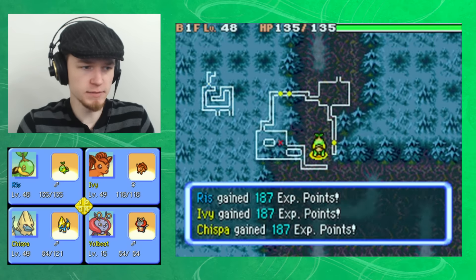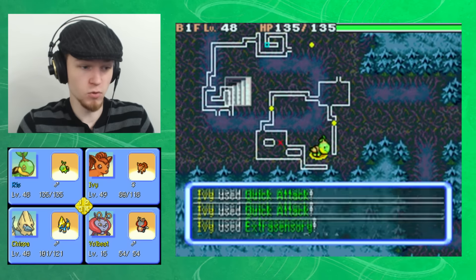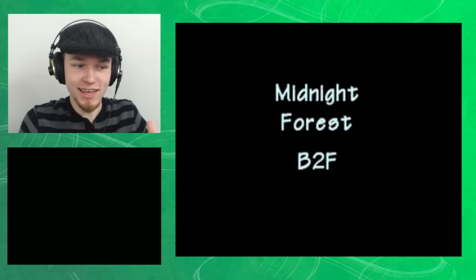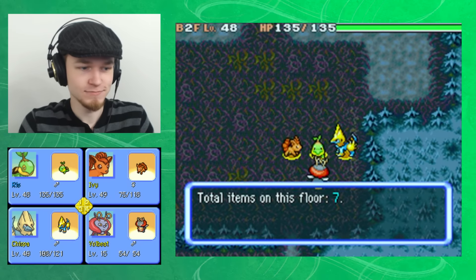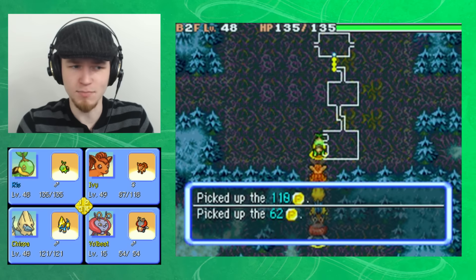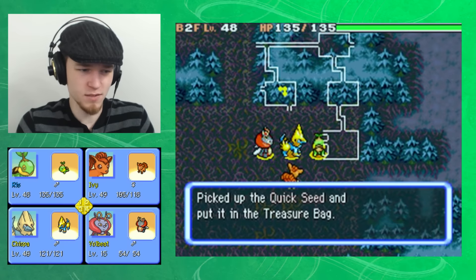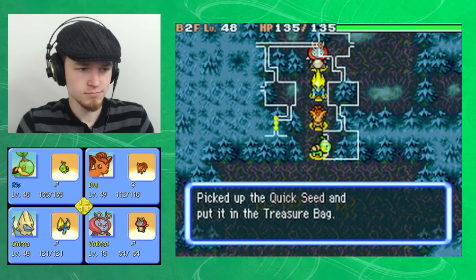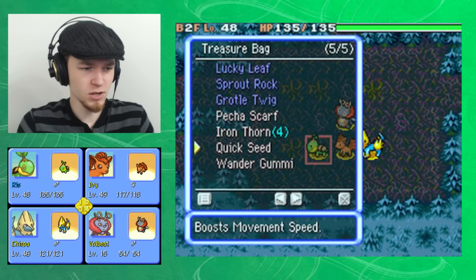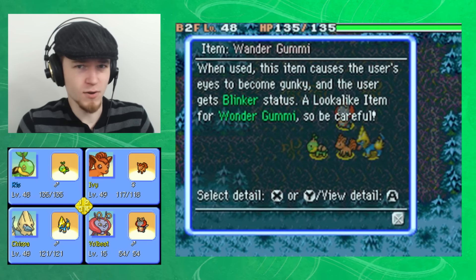At least Chispa's taking care of Volbeat for me. I just want to quickly find the stairs. Good — I found the stairs. We found the stairs, we're all together again. Second floor of Midnight Forest. I don't have a Roll Call Orb anymore — I used my only one. I picked out two more Reviver Seeds from Kangaskhan Storage. Found a Quick Seed — could be useful. A Wander Gummy? What the heck is a Wander Gummy? Is it a misspelling of Wonder? Yep, I was right — I didn't even know a Wander Gummy was a thing.